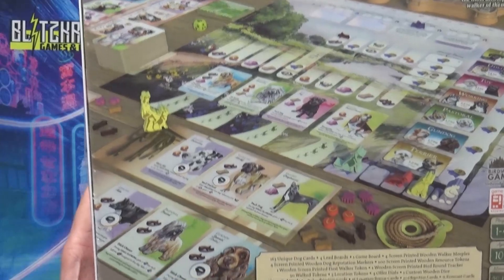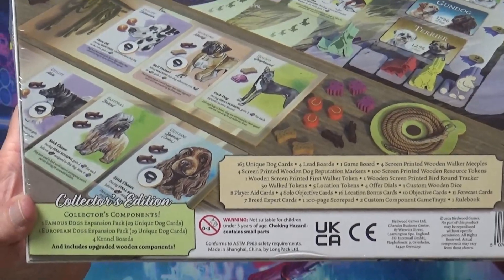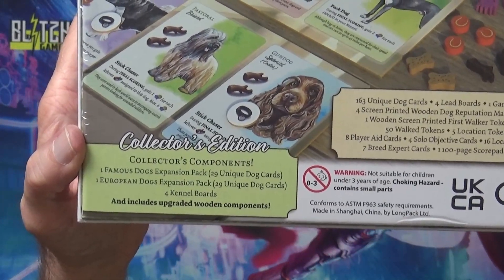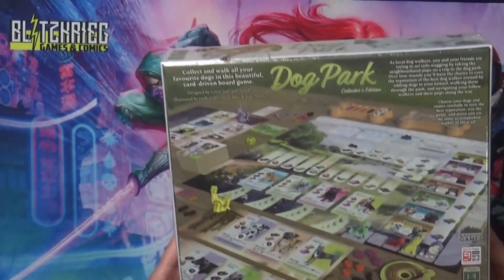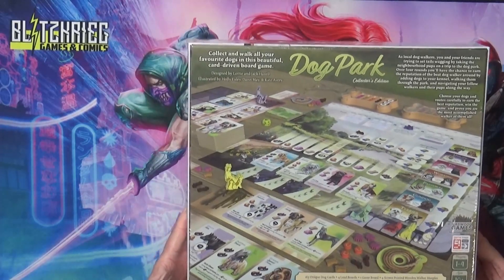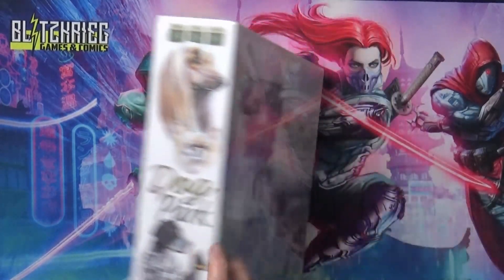And doing things - of course it shows you all the components here. It even shows you what's in the collector's edition over here, so if you want to know the differences between the retail and collector's edition we'll see if there's a sheet or if I can point that stuff out. Looks like it's expansion packs, kennel boards, and wooden components which should be in here.